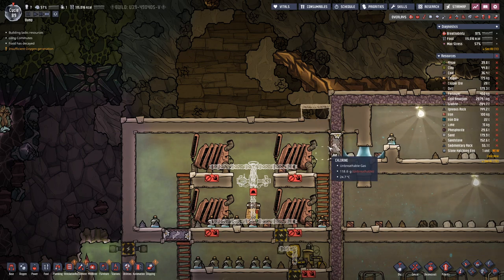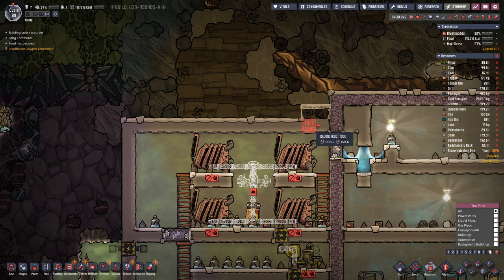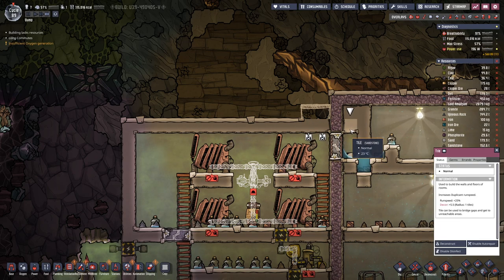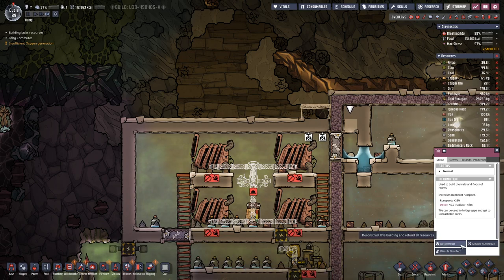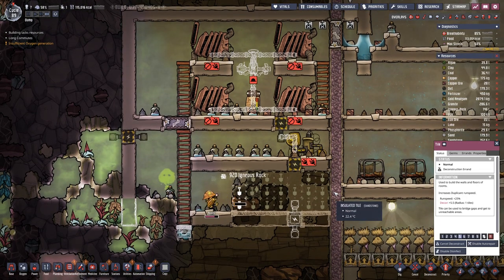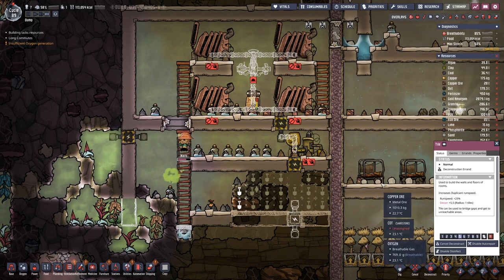If we make this one bigger we could move the door up one block, which should help with the gate there.